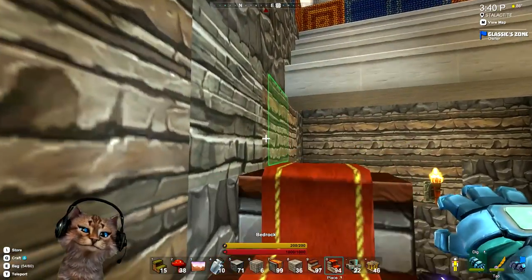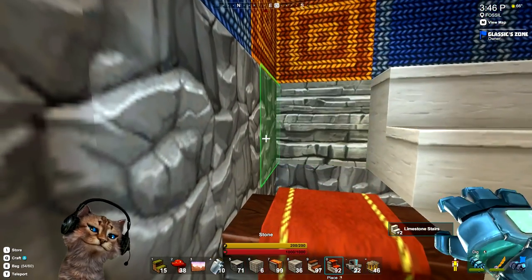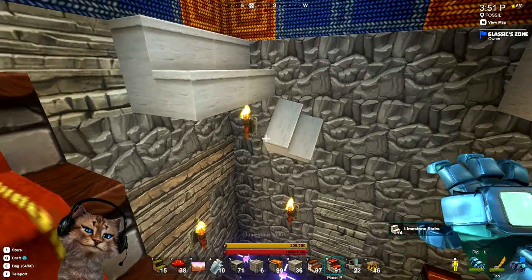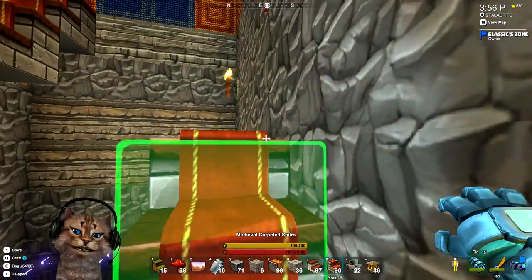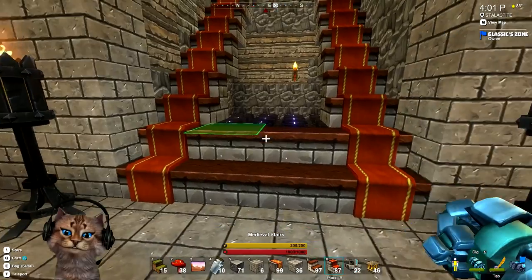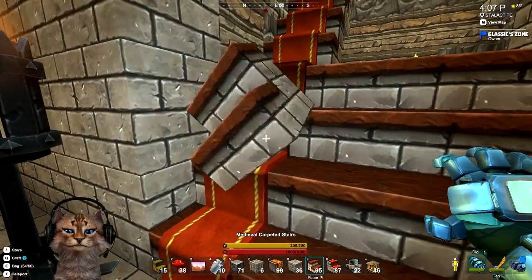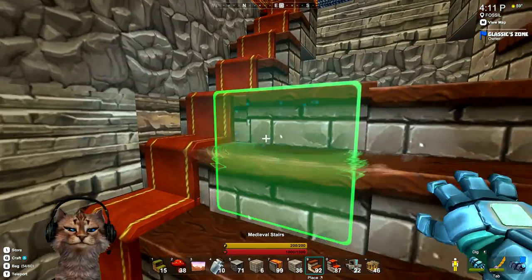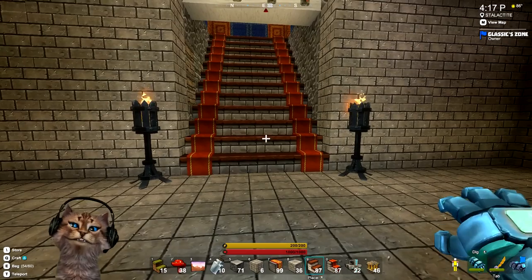We'll just walk our way up to make it a little bit easier to put the rest of the steps in. There we go. That's the great thing about the game — nothing's permanent, you can change it out whenever you feel like it and make it look a little better. Jazz it up. There we go. Now we'll add the steps between, if I can do it right. There we go — nice. I think that actually looks a little better.